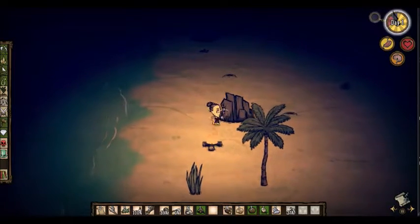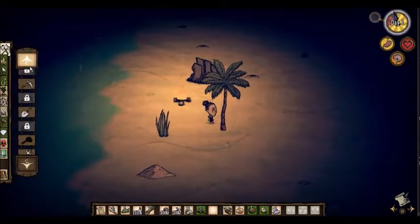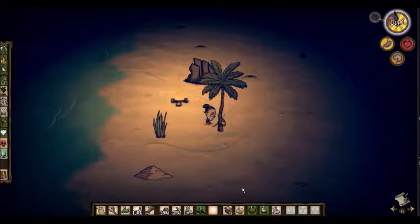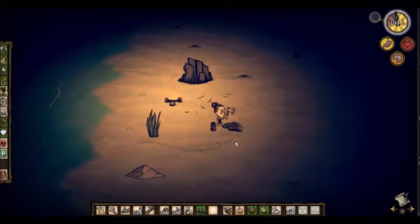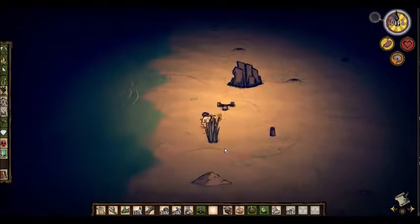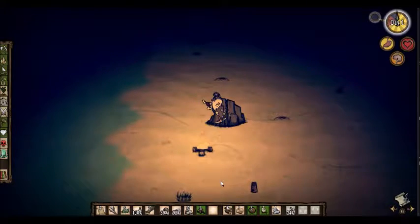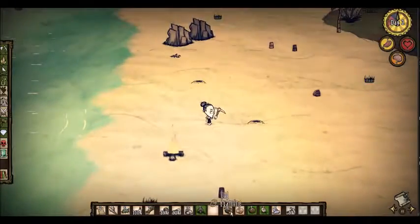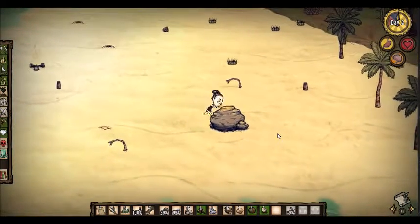I think we're off to a decently good start. I want to get this machete next - I think it might be used for something or maybe it's like a weapon. Let's see if I can take an axe to that and get some more flint. How much flint do I have? Just one? Let's see what we can do about that.